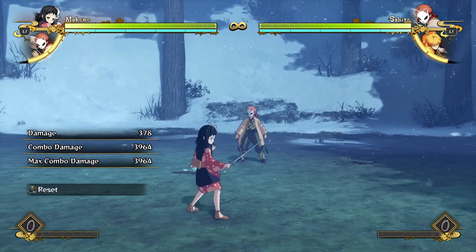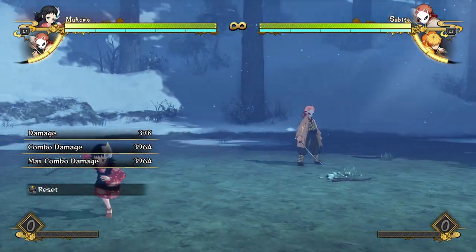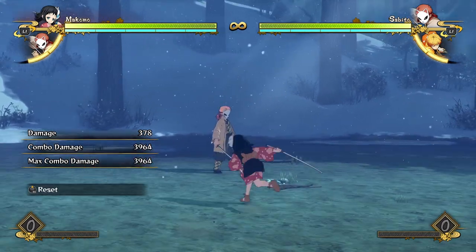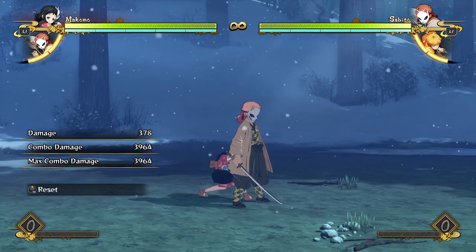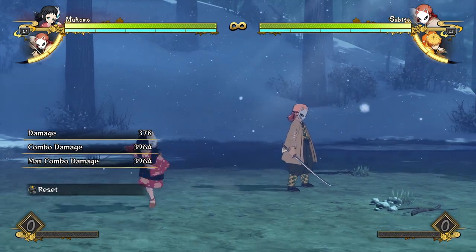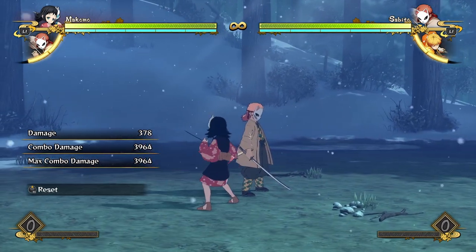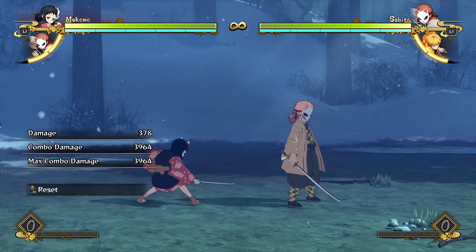Hello everyone, this is Mr. Alberonin here again, and today we're going over a breakdown for Makomo. Makomo is quite an interesting character, and probably why I'm doing a breakdown so late. She's kind of like Shinobu in that she has really low damage and it's really hard to get a decent chunk of damage with her. Most of her strengths come from her interesting offensive techniques. Makomo is what I would call a strike-throw character.